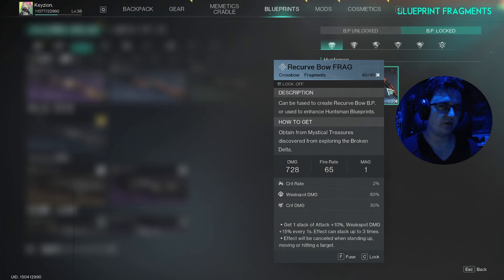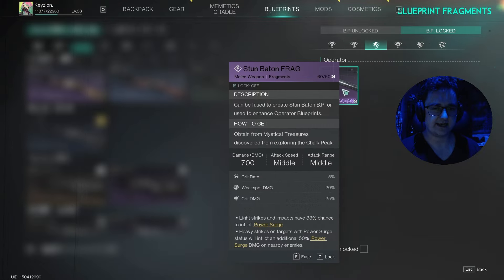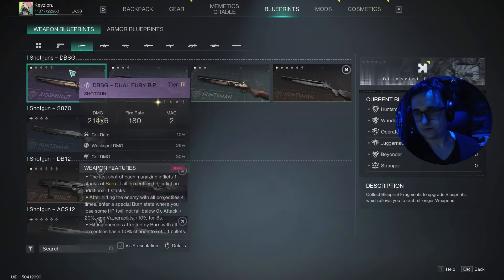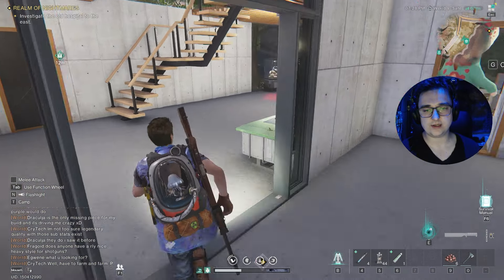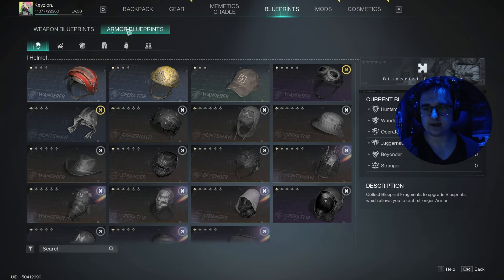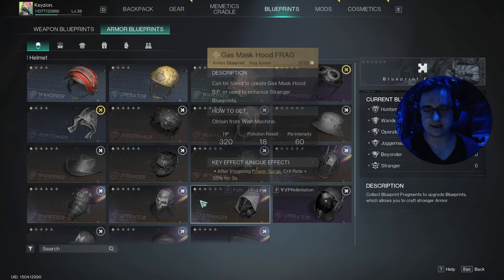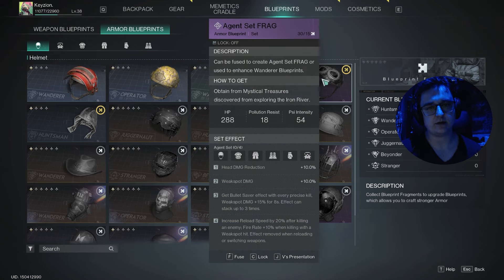You don't have to spend your blueprint fragments right away — you can save them for higher tier stuff. I've got 60 out of 60 for the stun baton for example. But once you unlock a blueprint, that's when you head to the bench and craft it. Same for armor as well — there's a section in there, all the pieces, and you'll need the exotic chest blueprint fragments to unlock them. Right now I could unlock the agent set fragment, but I'm going to save them — that's why I have 30 out of 15.